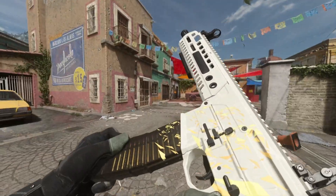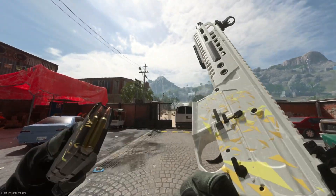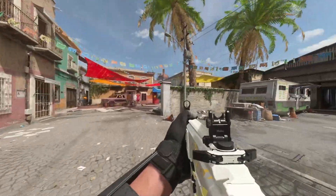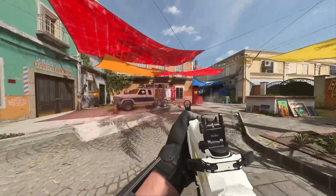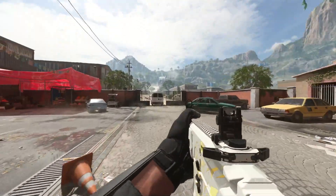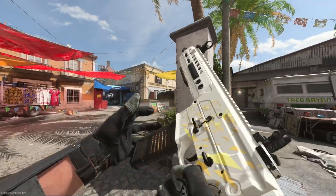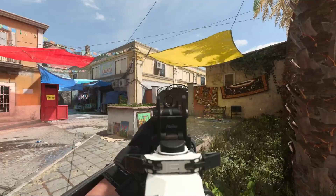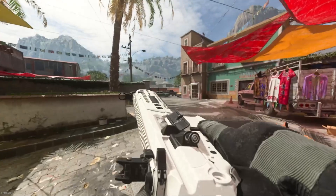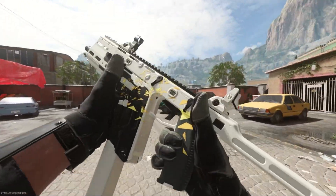Hopping into a private match to show off this camo on other weapons — as you can see it's really subtle, which is something I really like. It's not something you'll be fully paying attention to inside the game. But the white paired with the gold bits just makes you go, 'oh, I like this camo,' and that's personally why I've been rocking it so much and why friends have been asking me about it.